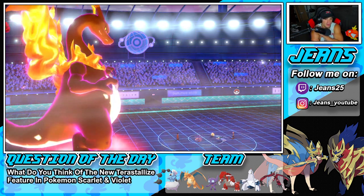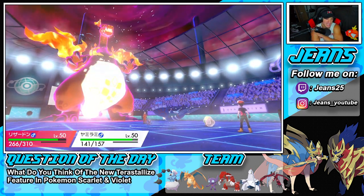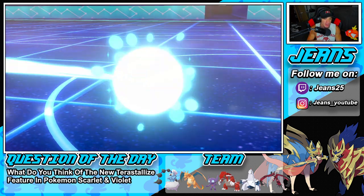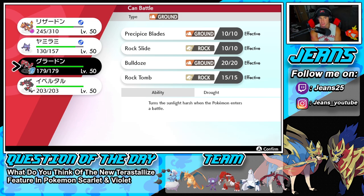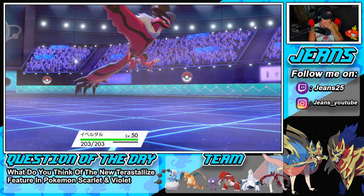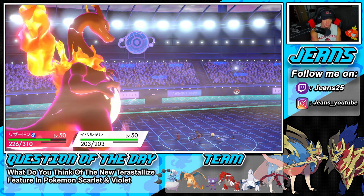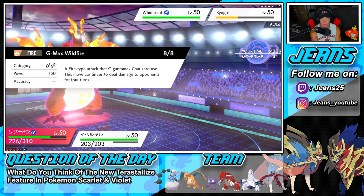He went for Taunt on Sableye in Master tier but that didn't work. Water Spout comes in but my Pokemon eat it up — the tastiest snack we ever had. Sableye ejects out and I swap into Yveltal with Black Glasses. I'm going G-Max Wildfire into the Whimsicott slot and Foul Play into the Kyogre slot since I expect him to swap Kyogre. Wildfire sets up and deals solid damage.